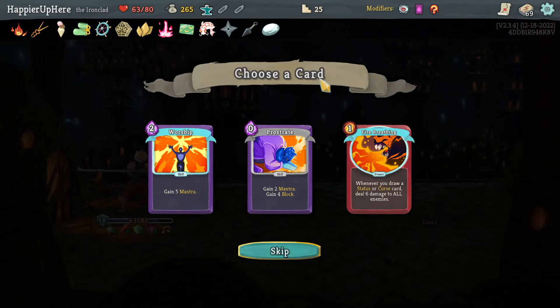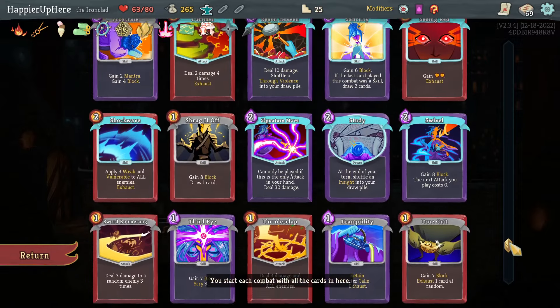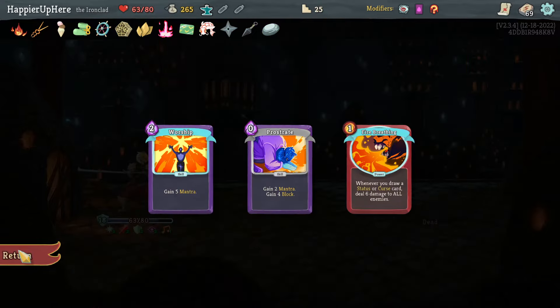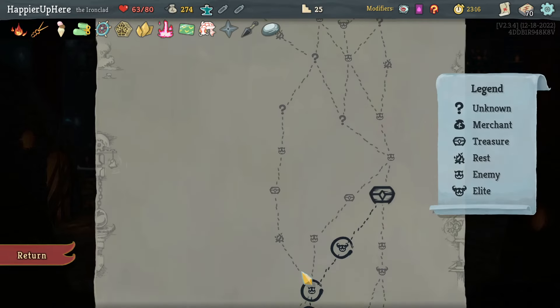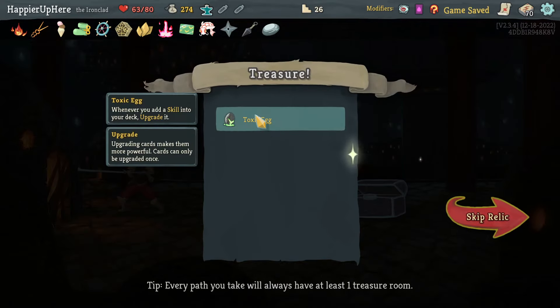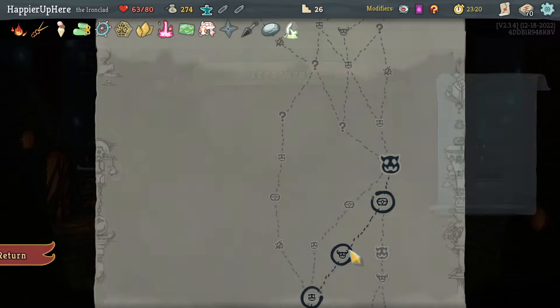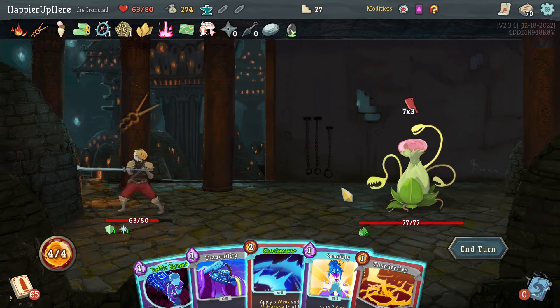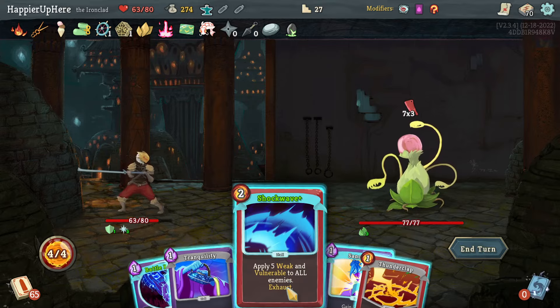Crescendo, Crush Joints, Drop Kick, Follow-Up, Smite one, Smite two — one Smite was enough. At least most combats start with one Dexterity. Prostrate, Fire Breathing, or Worship — Worship is interesting, it'll be difficult to enter Divinity but possible. How many Prostrates do I have? Two. For collector bonus I'll take a third Prostrate.